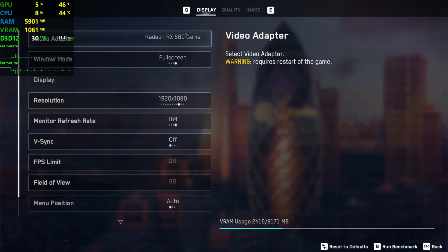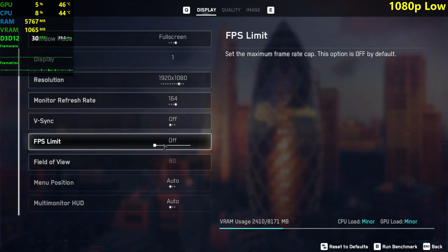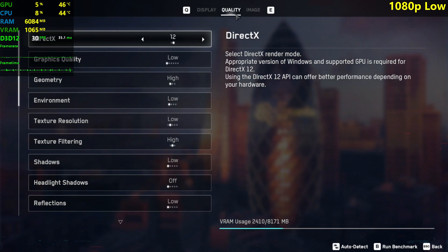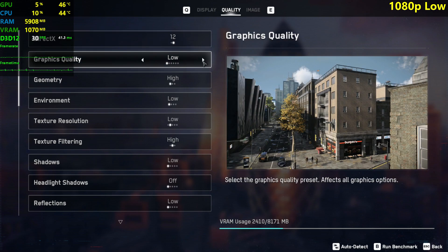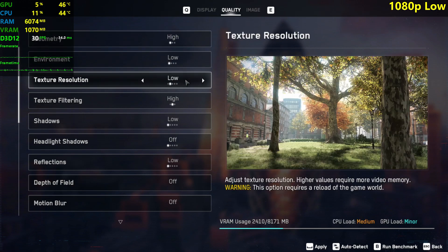You should get pretty much the same FPS with something like a Ryzen 3 3100 or 3300X as long as you have dual channel fast RAM. I'm going to go through the settings right now. I'm playing at 1080p resolution, 1920x1080, using 80 FOV because 70 is quite claustrophobic. I'll be playing in DirectX 12 instead of DirectX 11 because it's a little bit more consistent, but it does have some problems with water, so keep that in mind. I'm going to be playing at low, medium, high, very high, and ultra settings presets.